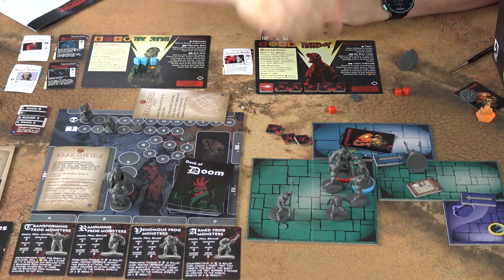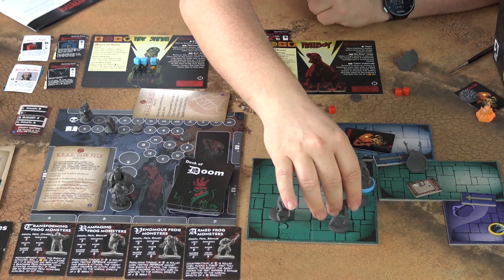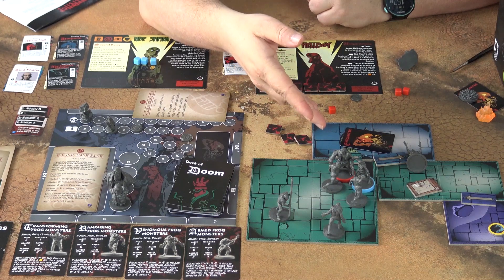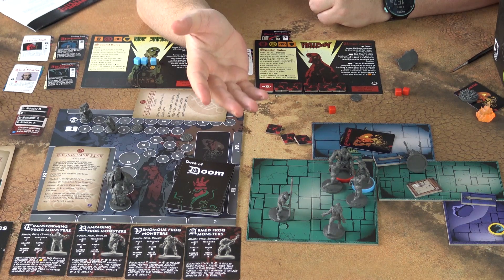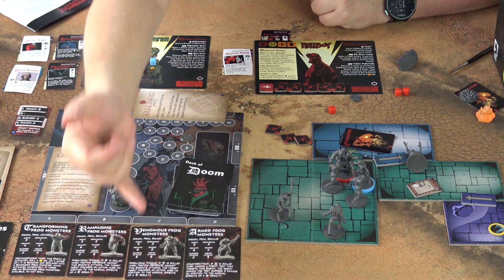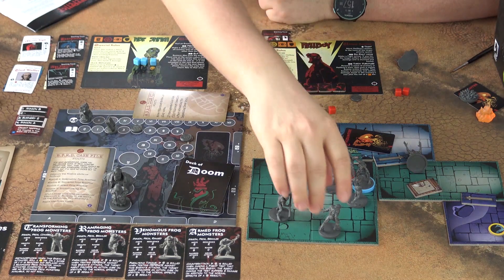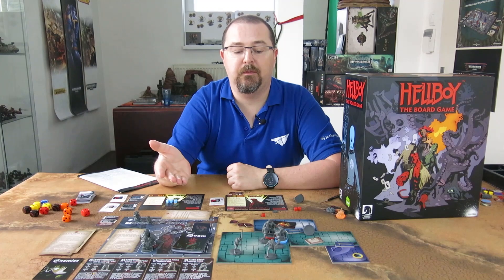In addition to brawler enemies, there are enemies that can shoot, such as the venomous frog monster. Instead of moving into your area, it will stay where it is because it can see you and shoot at you — the same way as a close combat attack. Its ranged attack is five. If it couldn't see you or was out of range, it would move into range and then shoot. This is how the enemy phase works, at least for the minions.